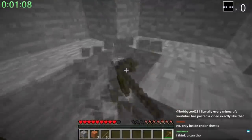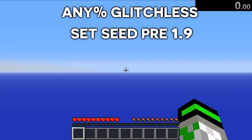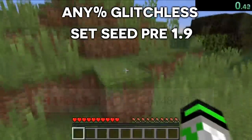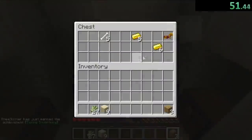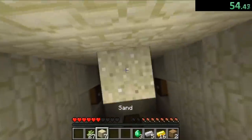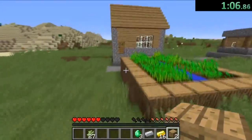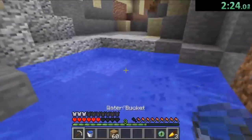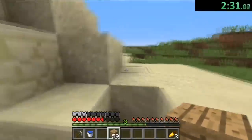Now let me show you how these speedruns work. Starting with pre-1.9 set seed in the Any% Glitchless category, the record is currently held by The Sizzler with a time of 4 minutes and 48 seconds. In his run, he enters a desert temple where he only opens two of the four chests, knowing he only needs items from those two. He then runs to a nearby village where he crafts a golden axe — which actually destroys blocks faster than a diamond one — and also destroys the village bookshelves. He finds a cleric villager to trade with for a single eye of ender, then makes a small error, accidentally throwing it. Since it's a set seed, runners know exactly where the stronghold is and don't need to throw eyes of ender to find it.